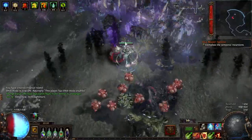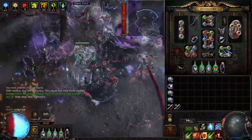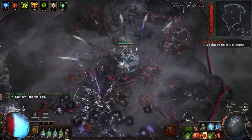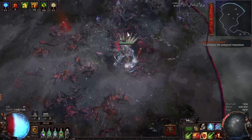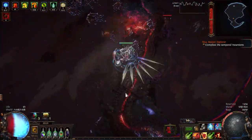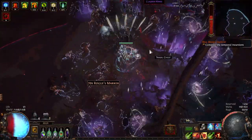My build is pretty nice for Mirror of Delirium, but because I'm not using Headhunter — I'm using Mageblood — it's not crazy. Obviously Headhunter is very nice for this type of strategy because you get a lot of rare monsters, so you get a lot of stacks. In terms of Scourge, I'm just procing it from time to time — I'm not fully focusing on getting all the Scourge monsters killed.